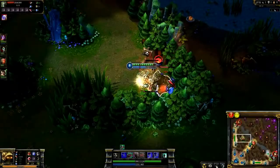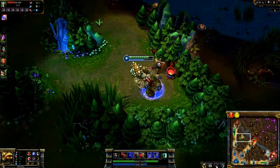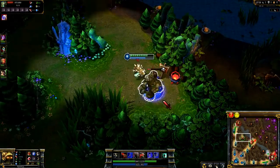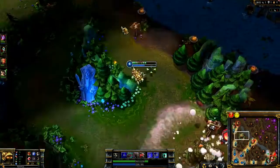It's important to note that attempting to clear major buffs without Smite ready is just asking for trouble. While you can get away with it if your opponents aren't paying attention, the crafty Gragas steals the Golem buff thanks to Explosive Cask and a Ward.